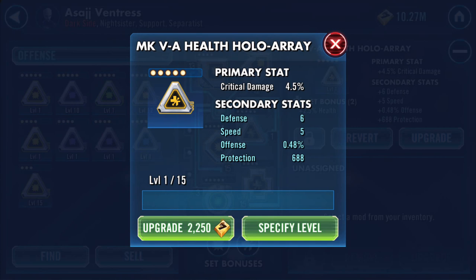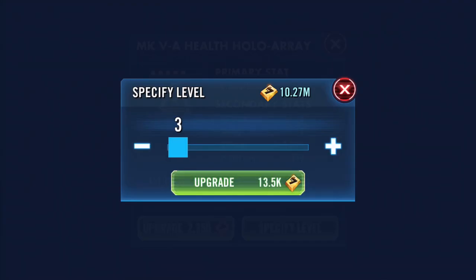It's a health mod — gives you an additional health bonus. The primary stat is critical damage, which basically allows her to hit harder. The secondary stats are: defense (whole number), offense (percentage), protection (whole number), and speed, which is 5.